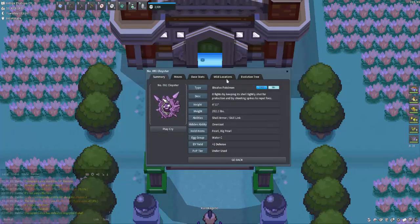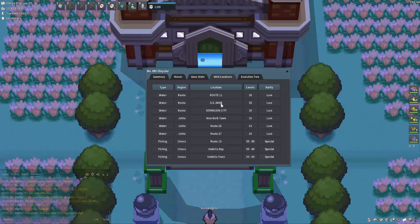We're looking at five locations today: Route 11, SS Anne — which is only available in a special moment — Vermilion City, New Bark Town, Route 26, and Route 27.